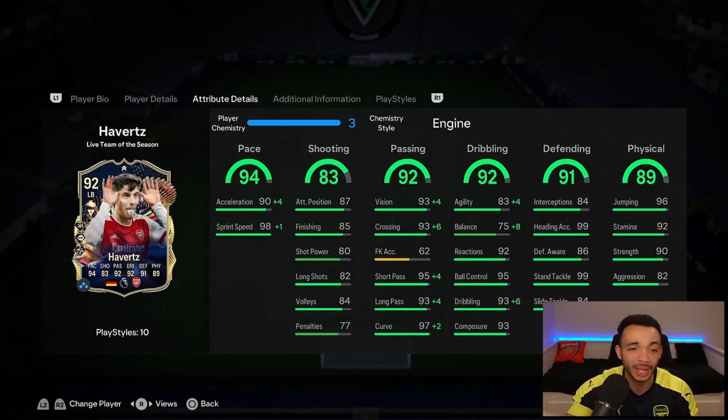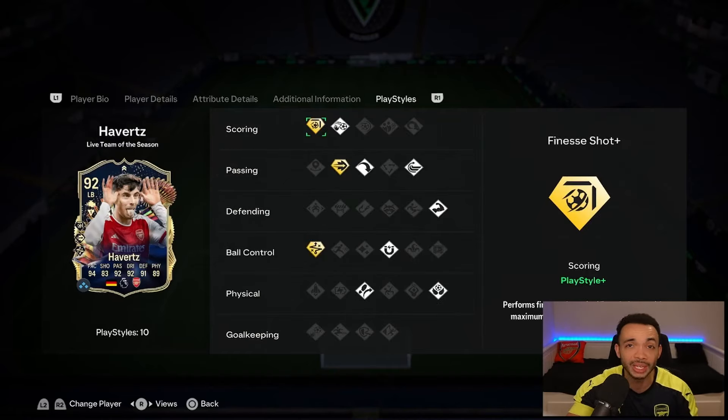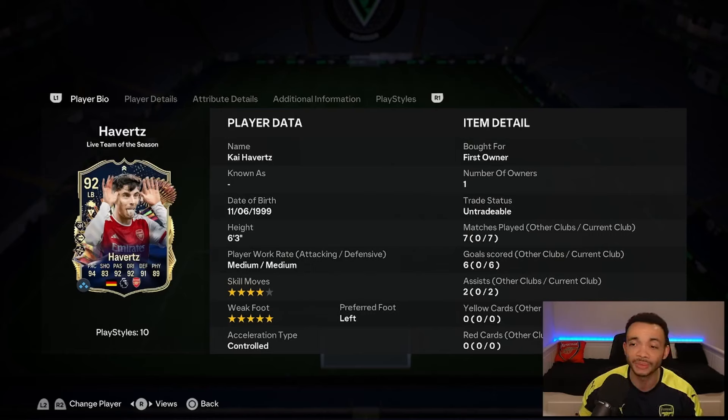The shooting stats aren't amazing, but because he has the finesse shot playstyle plus those shots are going to float in if you get the right angle. The passing is amazing - he has the ping pass playstyle plus as well, and with the engine some of the stats are basically maxed out. He has the five star weak foot too. The dribbling balance is a bit low, boosted with the engine, but for someone who's six foot three inches tall he moves quite well. Defensively he's really solid - strong in the tackle, great positioning, good interceptions. Physically he is strong. His three playstyle pluses are the finesse shot, ping pass, and technical - three of my favorites. He also has chip shot, long ball pass, whip pass, bruiser, first touch, trivella, and aerial playstyles. Medium-medium work rates - I didn't notice that too much in game, we'd prefer high-high, but it didn't matter much.